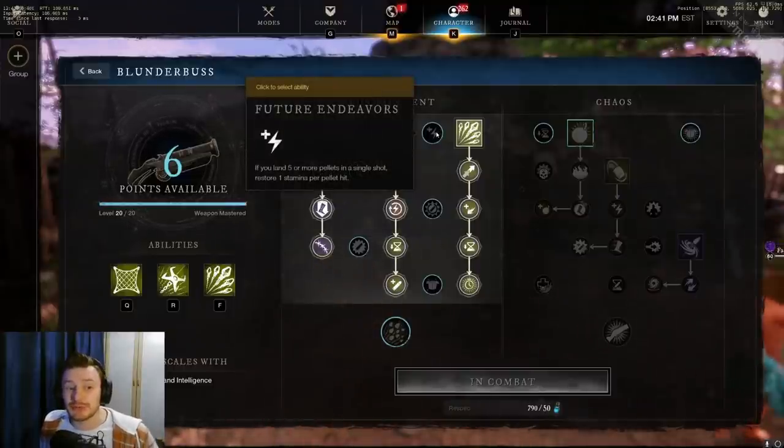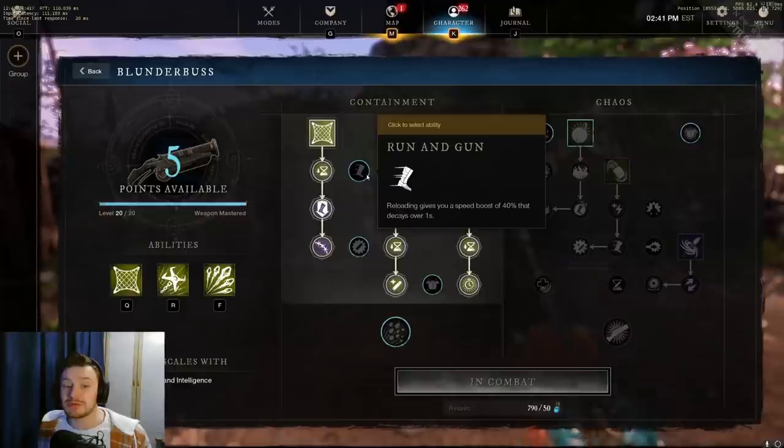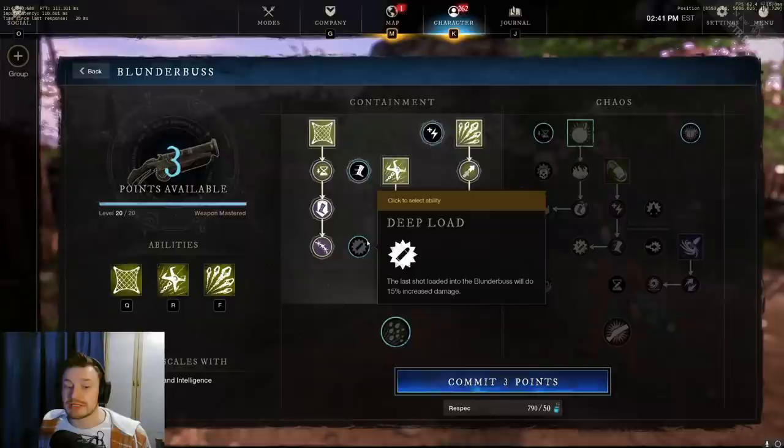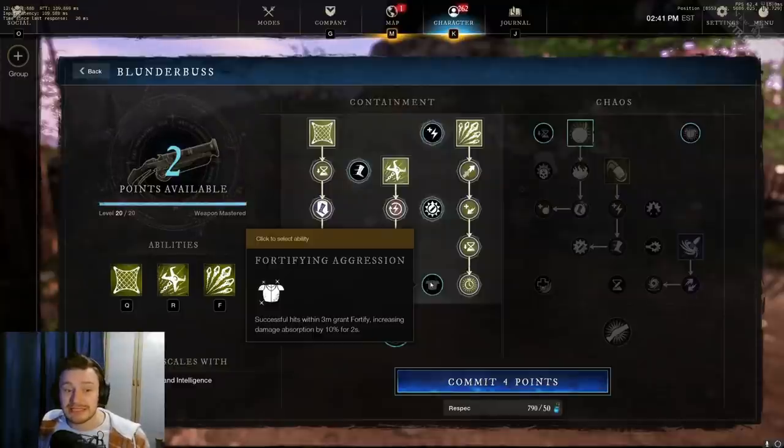The Containment tree passives include: Future Endeavors — landing five or more pellets in a single shot restores 1 stamina per hit; Run and Gun — reloading gives a 40% speed boost decaying over 1 second; Ramp — reloads give a 4% damage boost for 6 seconds stacking up to four times; Deep Load — the last shot loaded deals 15% increased damage; and Fortifying Aggression — successful hits within 3 meters grant fortify, increasing damage absorption by 10% for 2 seconds.